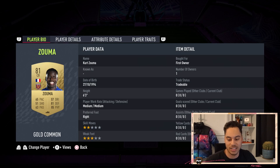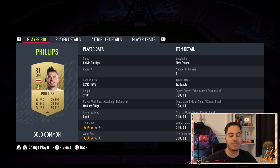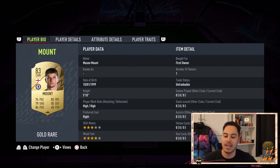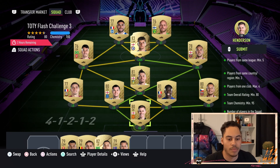Running through the team: in goal we've got Henderson; right back Koufal; center backs Kurt Zouma and Michael Keane; left back Parad; CDM Calvin Phillips; right mid Bowen; left mid Gabriel Martinelli; CAM Mason Mount to get that rating up; and up top we've got Pukki and Mupay.